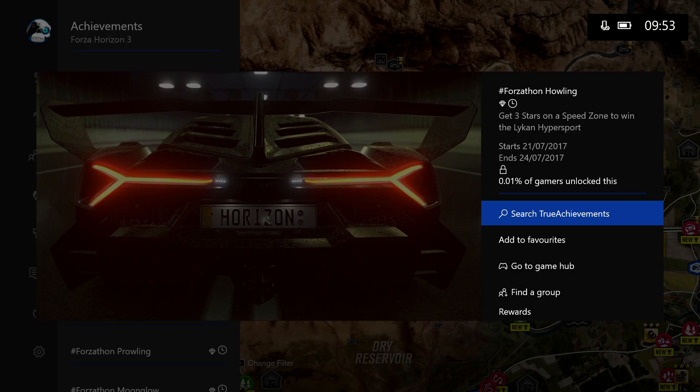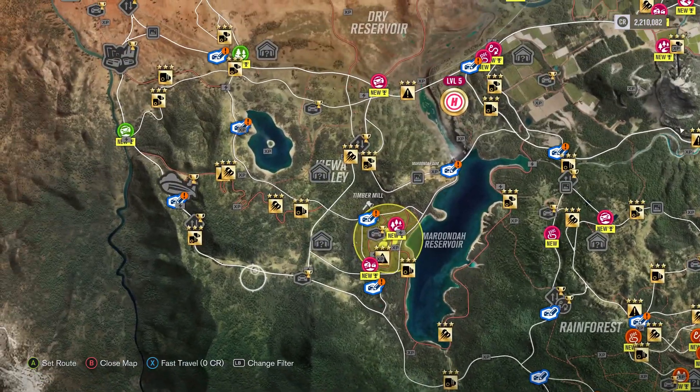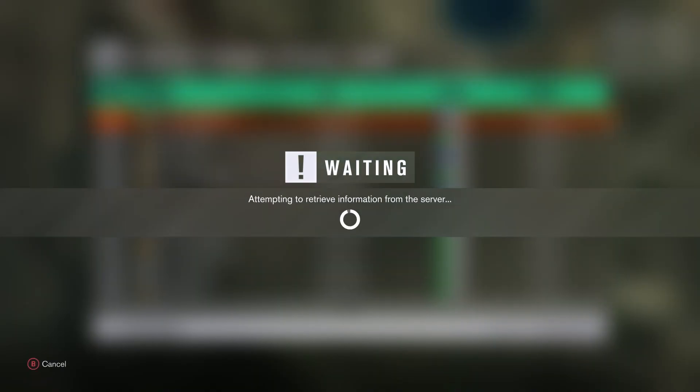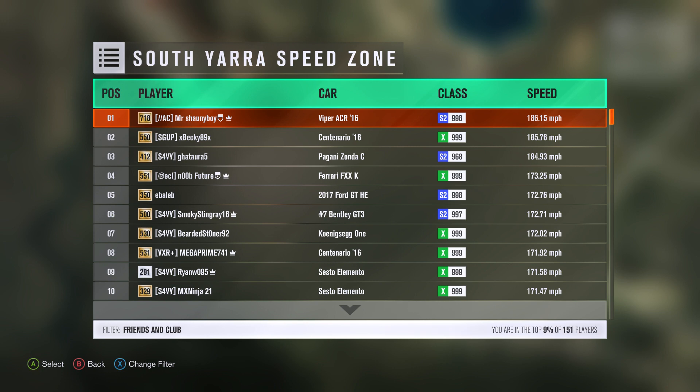So up first we have Howling. Get 3 stars on a speed zone to win the Lycan Hypersport. I've been testing a lot of these speed zones and this one is the easiest one. The majority of you should know this route from racing the Goliath — the South Yarra Speed Zone. I recommend using the View Leaderboard option so you can see what people have driven to get over 155mph.